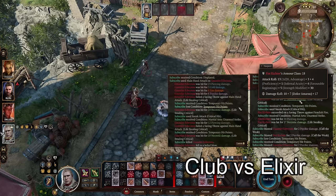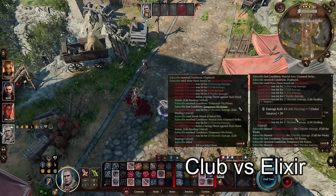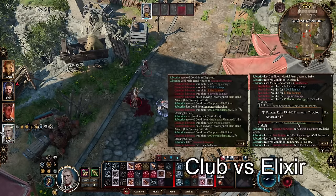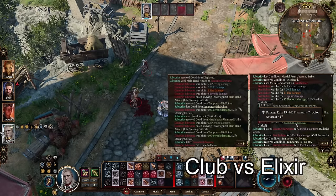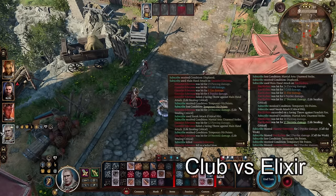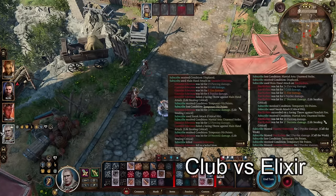The piercing damage, which is my sneak attack, plus seven from my offhand dagger, and then the life stealing — the necrotic damage procced again because of my sneak attack, which also had another plus seven damage. That is a lot of extra damage just from having the dagger there.